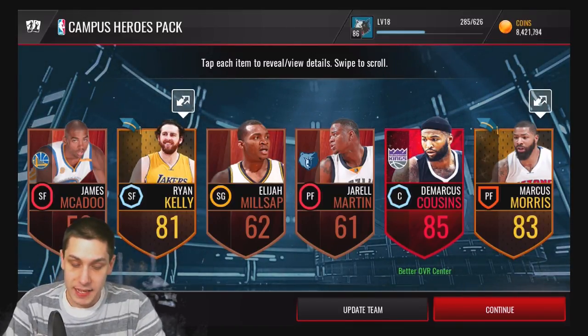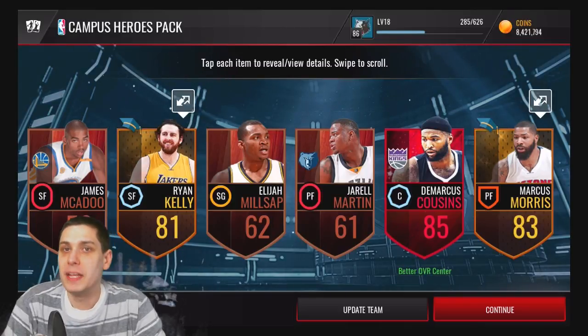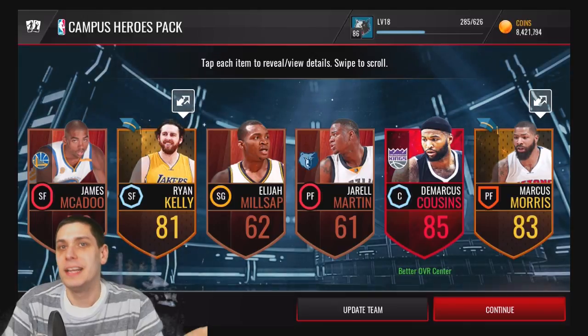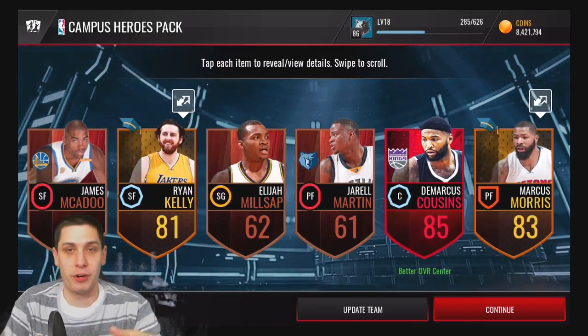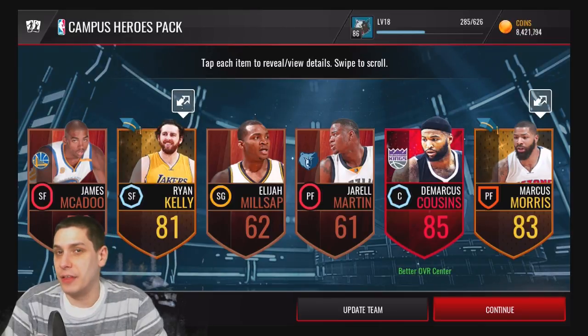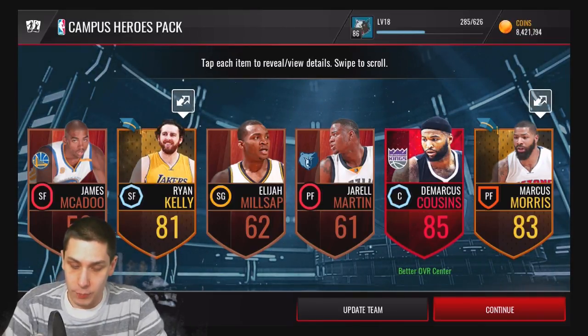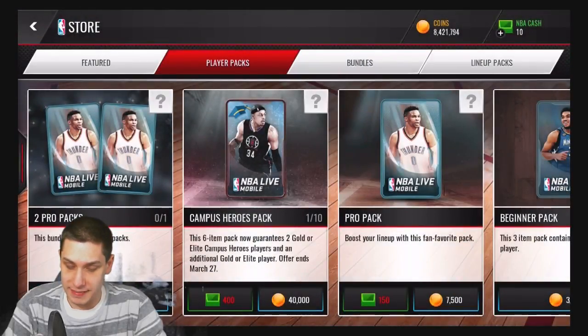One thing that's kind of interesting about these campus hero players — the gold ones — is that we can take them and combine two of them together to get a round of 64 gold player. Then obviously you can take those gold players, upgrade them to a round of 64 elite, take the round of 64 elite and turn them into round of 32, and so on and so forth. So there are some interesting values to these campus hero players beyond their normal value.